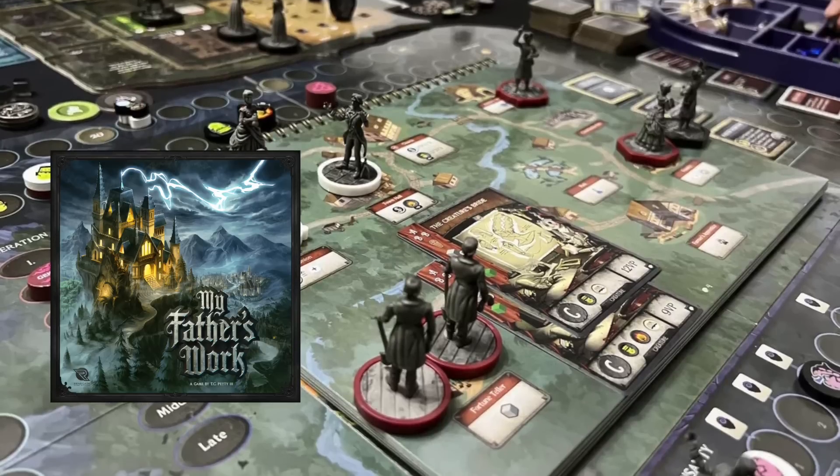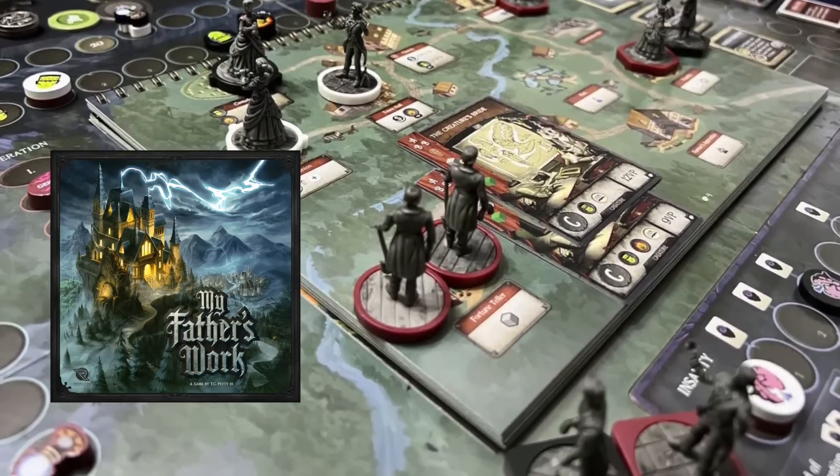The next one is My Father's Work. This is a worker placement game where you're playing as mad scientists gathering resources to do crazy experiments. It's a euro worker placement game chock-full of story and theme — some might say too much story, with paragraphs after paragraphs to read. It's definitely interesting seeing how everything plays out as the game goes along. It's quite a long game for this style — it feels like Lords of Waterdeep with more and more story layered on. I enjoyed it, but it doesn't top my list because of the length and its very euro feel.